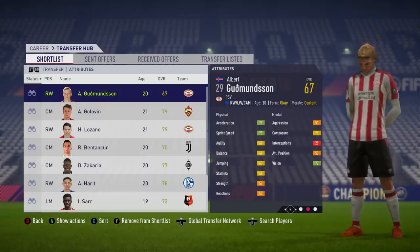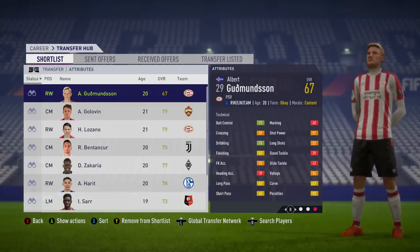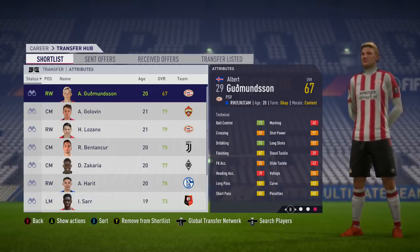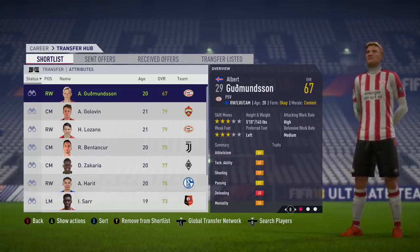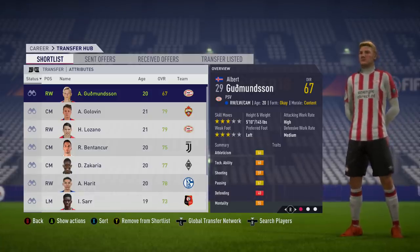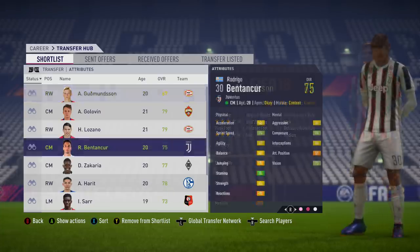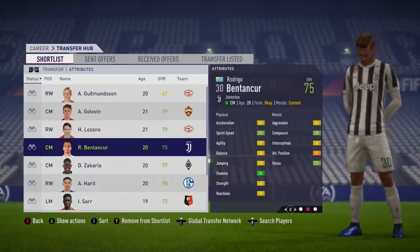A very much under-the-radar one now: Albert Gudmundsson from Iceland, playing for PSV Eindhoven. At the moment I don't think he has the highest potential — I think it might be scraping 80 — but if you're doing a road to glory, that's a very decent pickup. This guy is actually very cheap. You can pick him up for one and a half million pounds, and he has a release clause of 1.7 million, which is ridiculously low for a 67-rated player with that growth potential. Three-star weak foot, three-star skill moves, decent pace and decent dribbling. Another player you might not see too much of at the World Cup, but he might just get some game time and show people how good he is.